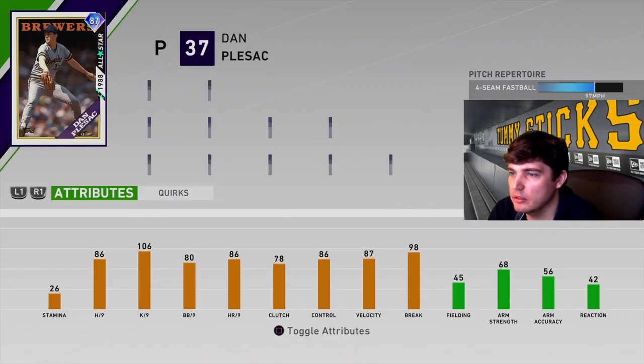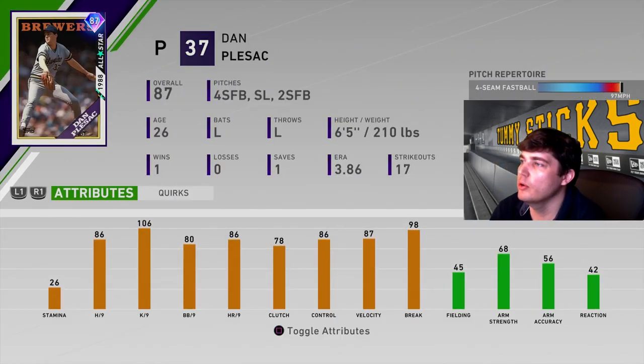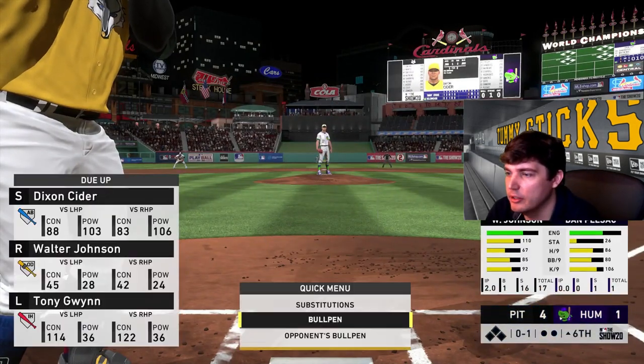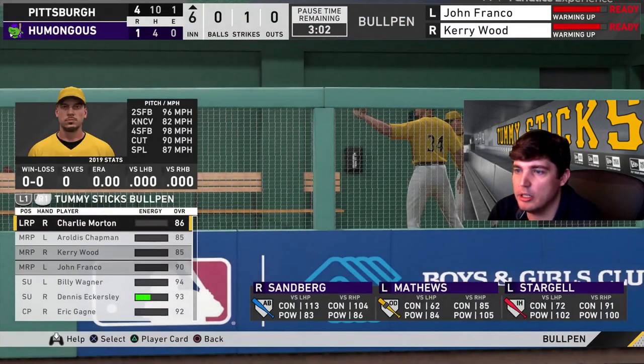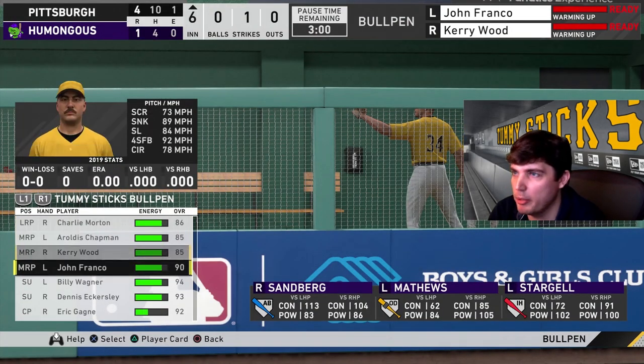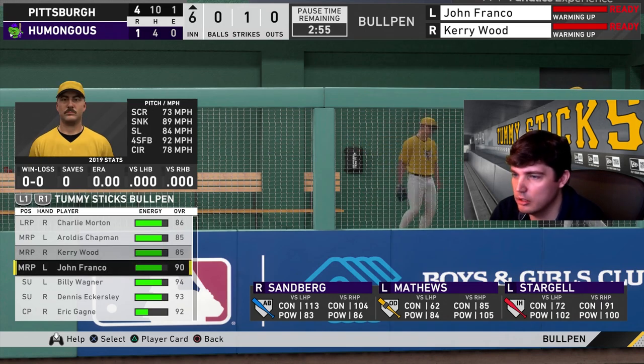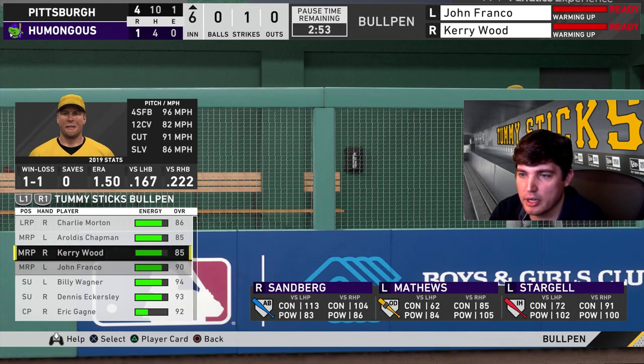Wait, who is this? Dan Plesac? Sorry, I didn't realize he switched pitchers. Four-seam slider. All right, Dickson Sider, four-seam slider. Am I gonna use Walter Johnson the rest of the way or should I go to my bullpen? He's got Sandberg, Matthew, Stargell. I think it's a good inning to go to Franco next. Yeah, we'll bring in John Franco next inning.